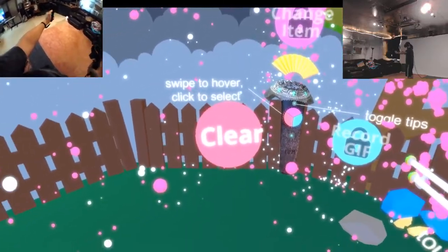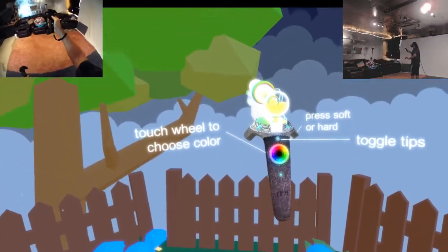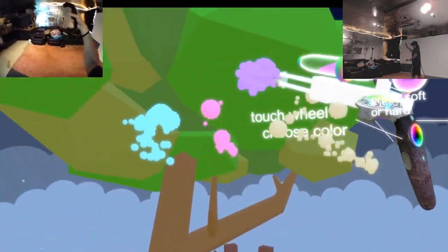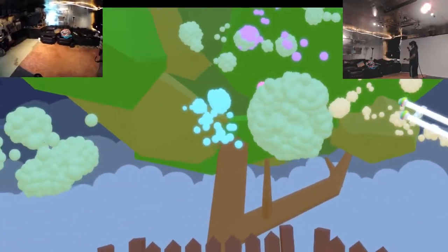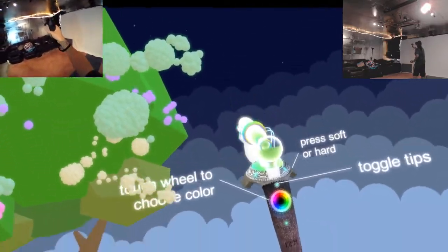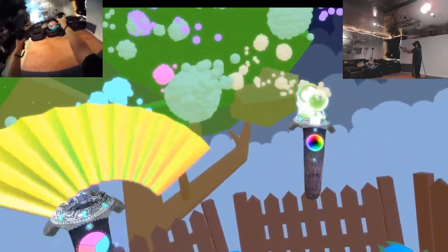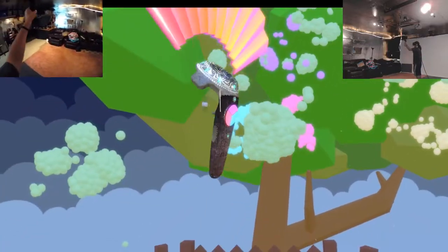Swipe to hover, click to select. So hit select, click to select. Clear — okay, that gets rid of all those things. So yellow, or gross-off color yellow. Pink — I like that color. That color's cool. Purple. Just all sorts of different colors. Toggle tips — so what does this do? Is this a different tip? I can't really tell. I'm trying to toggle the tips, but nothing seems like it's — toggle tips. Tips! Those kind of tips! I see — the tips where the words are on the remotes. When I saw tips, I was thinking like a paintbrush tip, so it was gonna make the bubbles come out differently somehow. I was very confused.